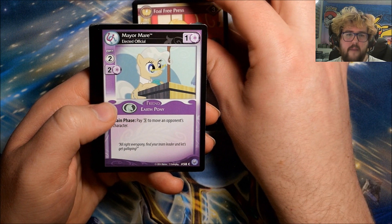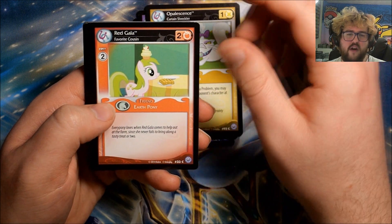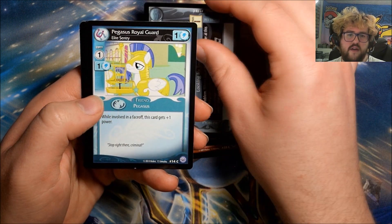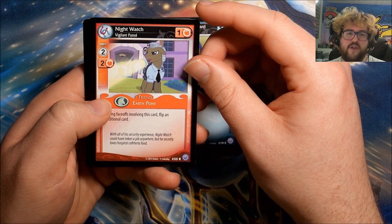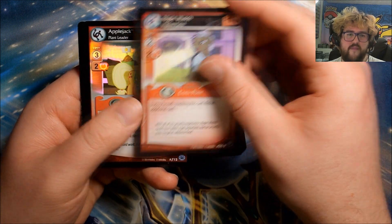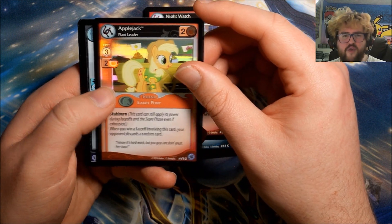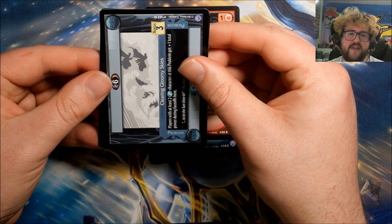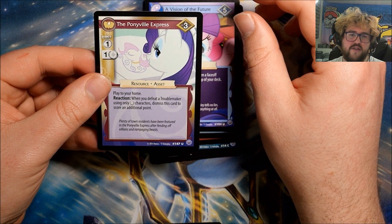Pack seventeen: Foal Free Press, Opalescence, Red Gala, Hoity Toity, Looking for Trouble, Pegasus Royal Guard, Night Watch: Vigilant Patrol is our rare. We have another foil — it's Applejack: Plant Leader! That's our fourth regular foil, still no ultra rares yet. Then we have Clearing Gloomy Skies, A Vision of the Future, and The Ponyville Express.